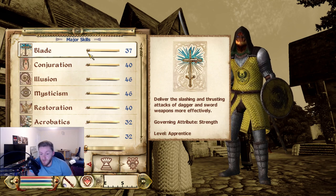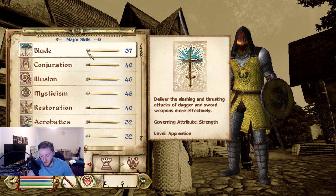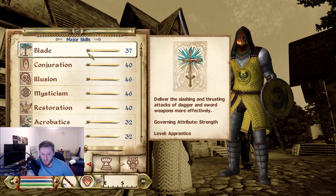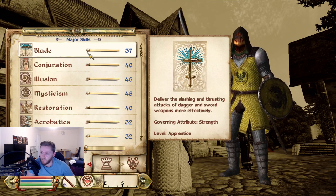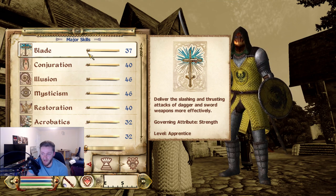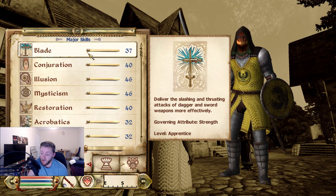Now let's talk about skills. Some skills are more complicated than others. First of all, we have Blade — it's just the skill in swords, daggers, and short swords. Obviously longer weapons are slower, and you also get two-handed weapons as well. For some reason in Oblivion it's segregated between blade and blunt, whereas Skyrim did this a little bit better. Obviously you level it up by using your weapon. You can't really power level blade easily — normally you just level it up by actually playing the game. The higher you get your blade skill, the more damage you start to do with your weapon.